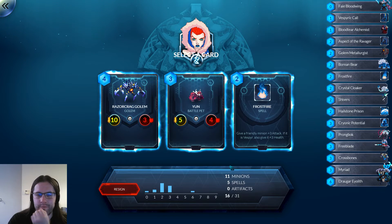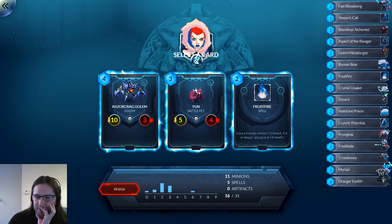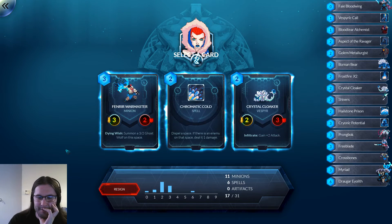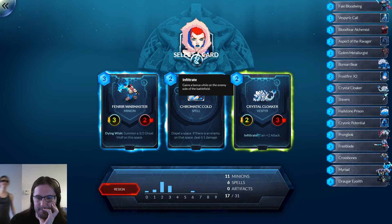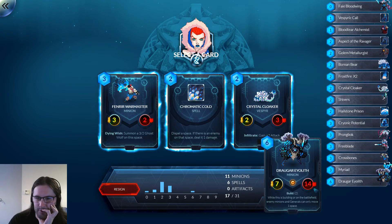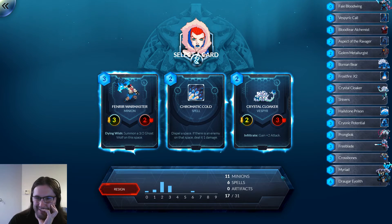Razorcrag, Golem, Yon, Frostfight — so many bad cards. I guess I'll go all-in on Vespers then. Am I taking Crystal Cloak over Chromatic Cold at this point? We do have several good answers to ranged units, so I actually think I am.